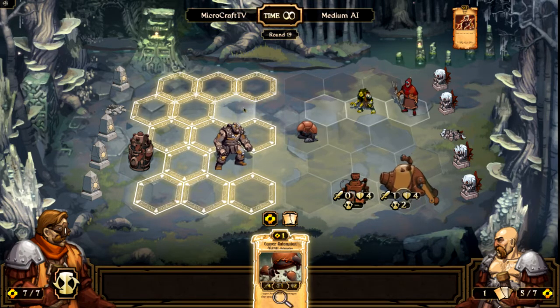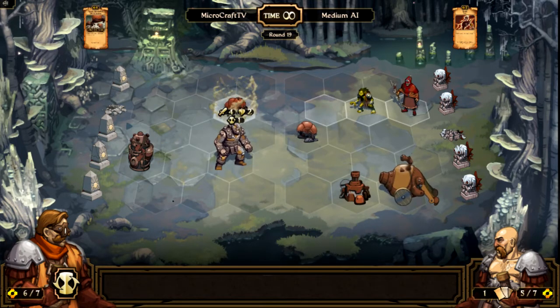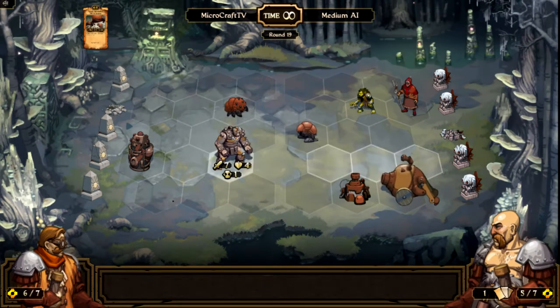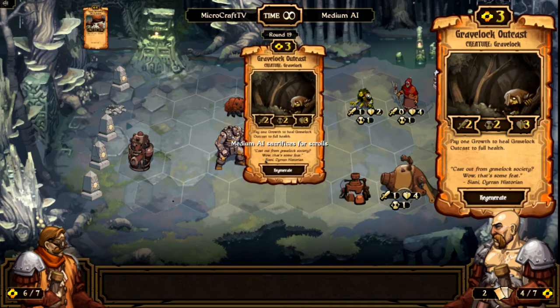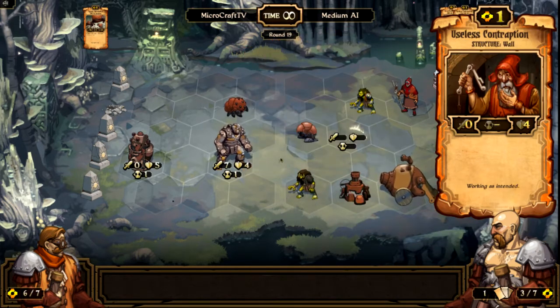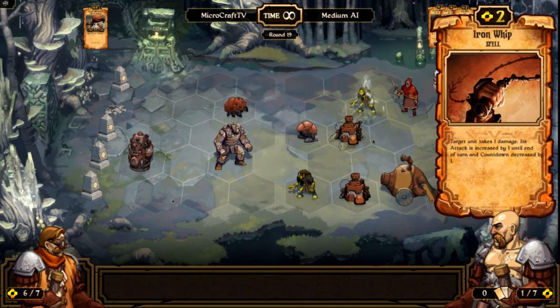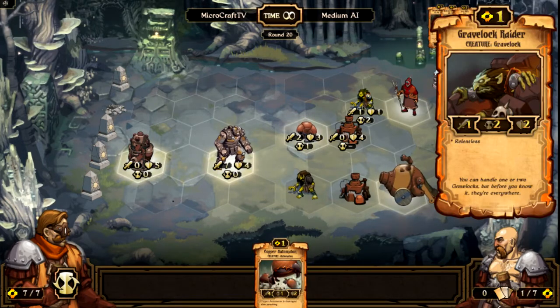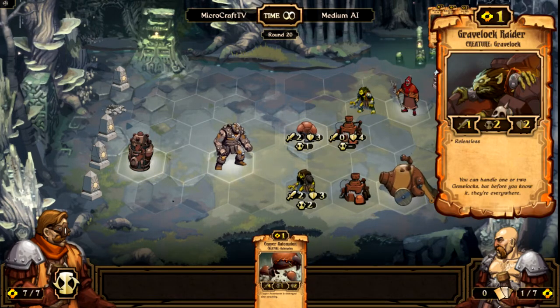I do kind of want to get rid of something over here. So we're gonna place that Copper Automaton down — I probably should've sacrificed it for two extra scrolls, but he can be pretty feisty. The medium AI is surprisingly challenging. He only does one damage — I don't get how that worked. Whatever, we'll sacrifice that and try to get two new things.